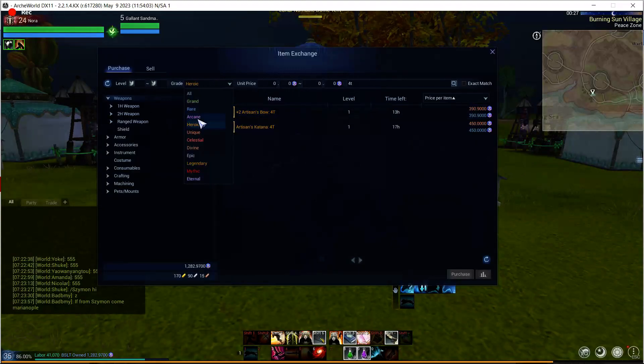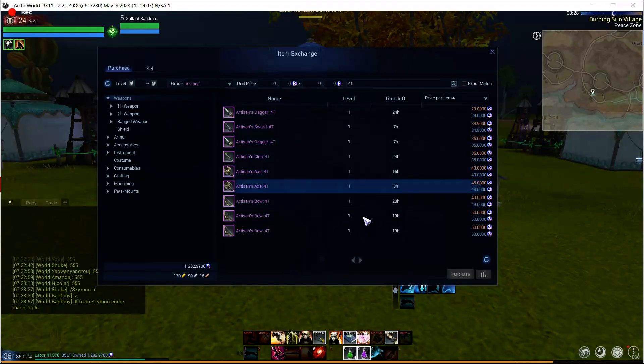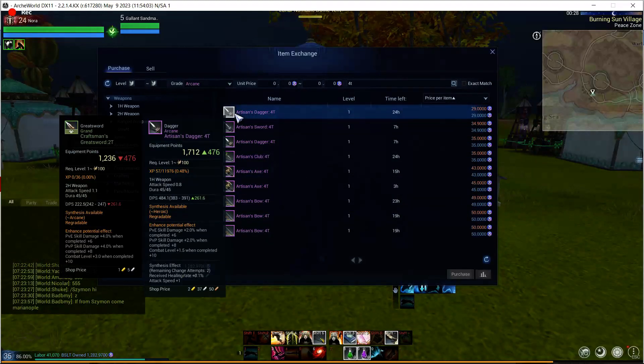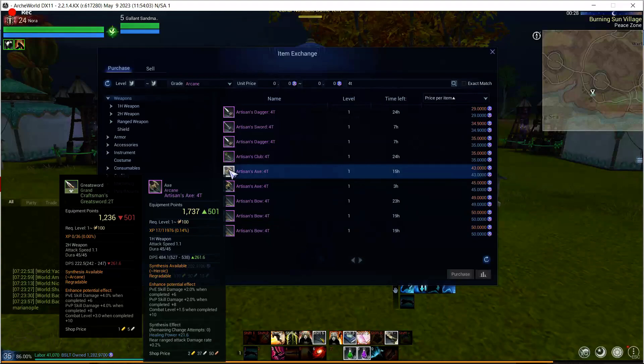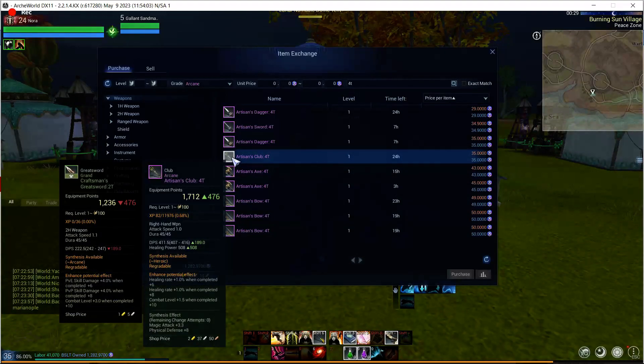You can also go down and look at lower grades — heroic and arcane — and you can see prices as low as 29 BSLT. You might be able to find a really, really high XP fed heroic or arcane and get a good deal this way.